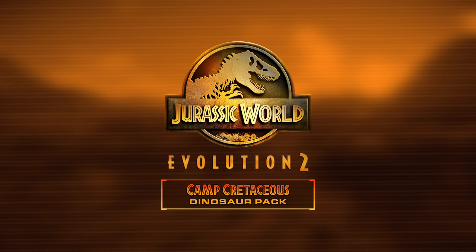Das Ganze ist ein Dinosaurier-Paket. Es enthält zwei neue Dinosaurier, zwei neue Varianten von bereits existierenden Dinosauriern und dazu auch noch acht neue Skins für bereits vorhandene Dinosaurier. Darauf gehen wir gleich nochmal genauer ein. Aber erstmal schauen wir nochmal ein bisschen genauer auf den Trailer und skippen den mal so ein bisschen durch und schauen mal, was der uns schon über das Camp Kreidezeit-Paket verrät.